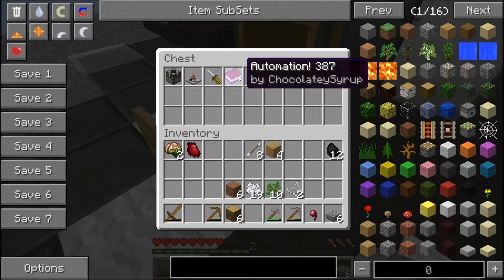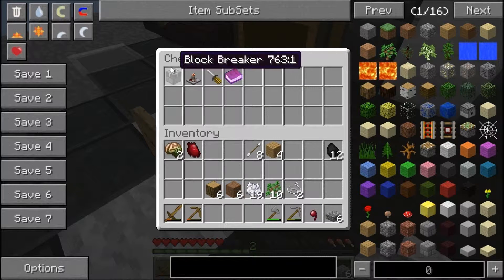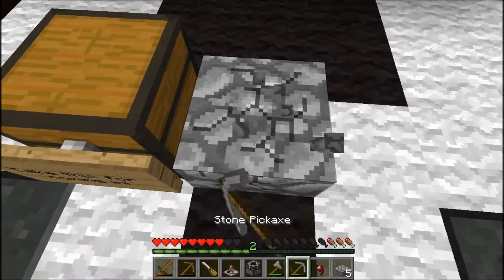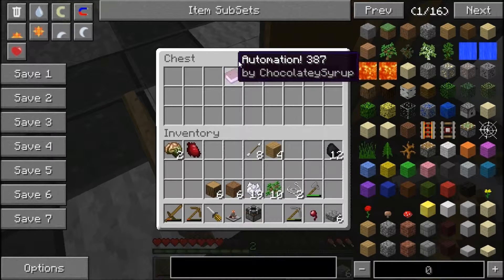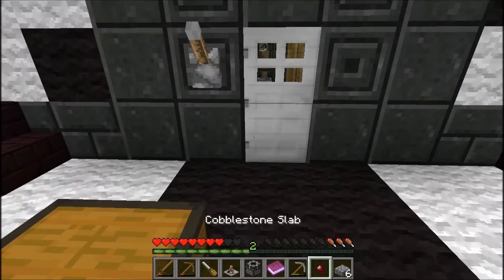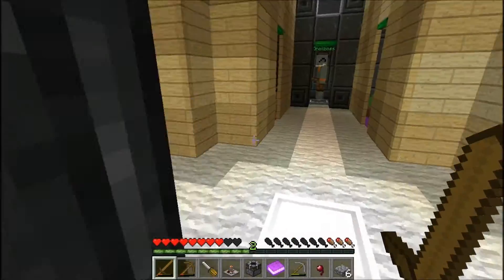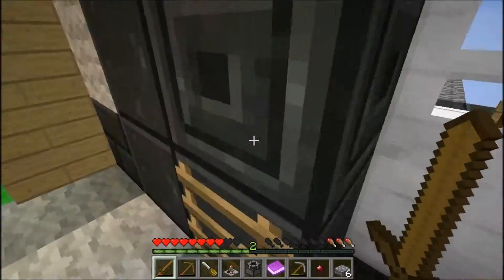At least 12 — automation, yeah. Now we can automate. I need the bulk — even though I've done this, I'm gonna follow Captain Sparkles' example. He's no redstone genius — he'll be the first to tell you that. I might make sure to put buttons on both sides, but I only put the button on this side for some reason.